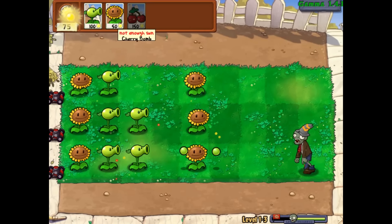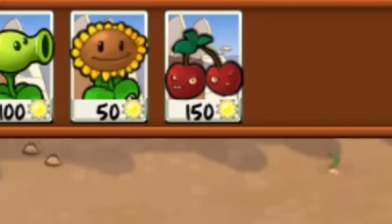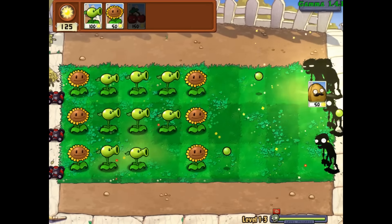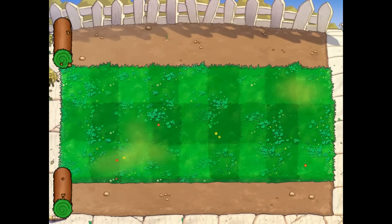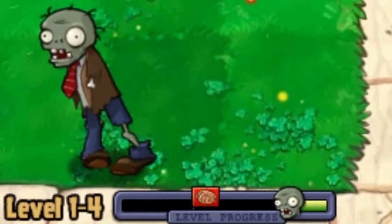We have coneheads now as well. I believe the two peashooters should handle that very nicely — and they will. You know what's the best part about cherry bomb? The fact that I can just do this and the level is done. We get a walnut with a cool mustache — my guy looks like a gentleman. More regular zombies and coneheads, sure, whatever.